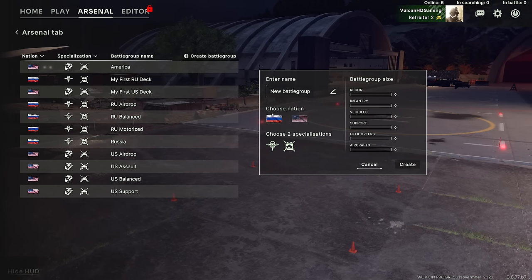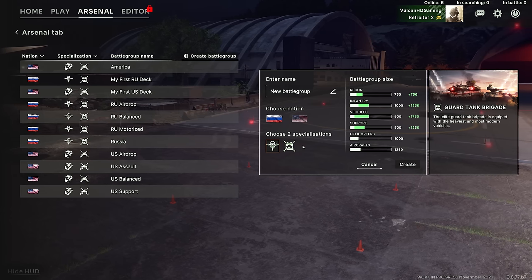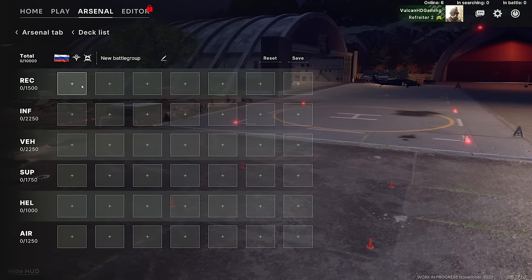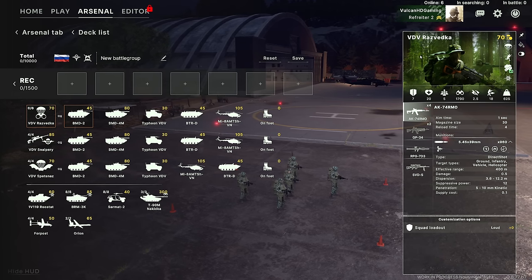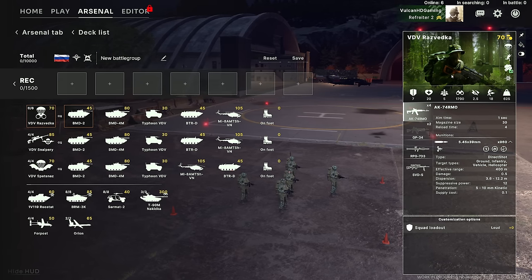Let's get started. I'm going to select Russia of course. We're going to select the two specializations available to us — currently the VDV and the Guards Tank Brigade. There will be more specializations available when the game releases. But for now let's jump into the recon tab and take you guys through the information panel on the right-hand side so you understand what you're looking at.